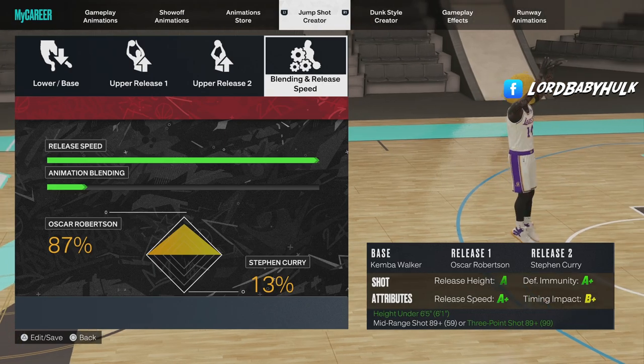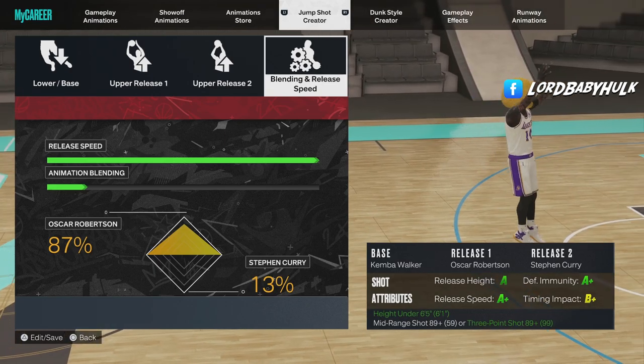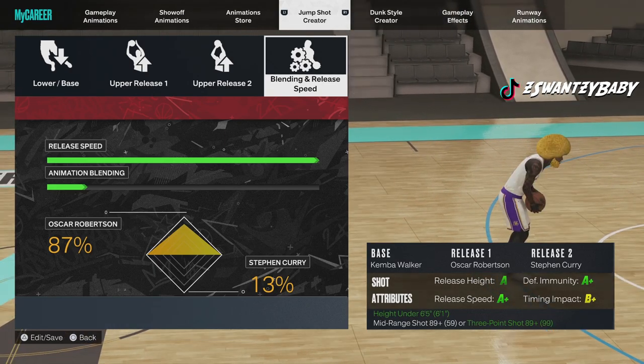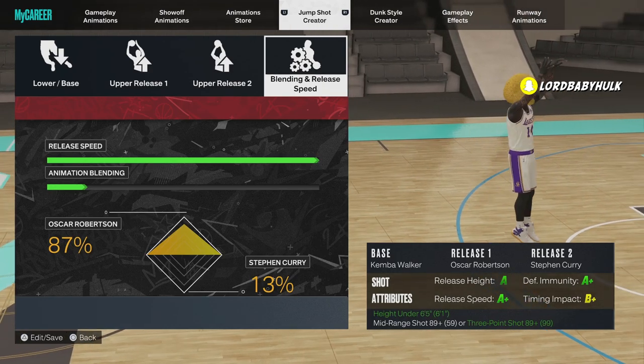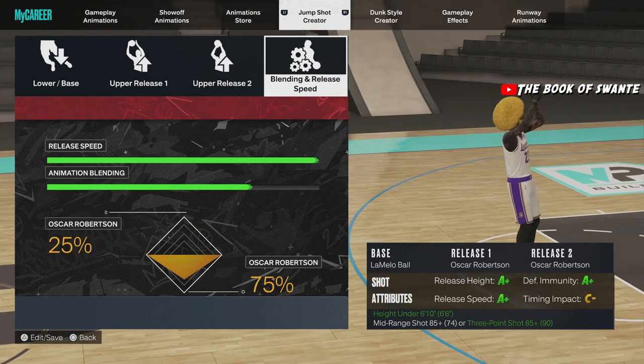The jump shot for little builds uses a Kemba Walker base and Oscar Robinson releases. A lot of people are saying the releases got patched — let me know in the comments what other releases y'all use instead of Oscar. Then I got the Steph Curry on the hook. Make sure y'all like and subscribe. Now here's the second jump shot.